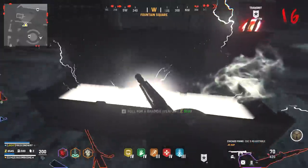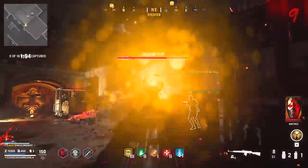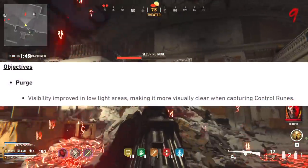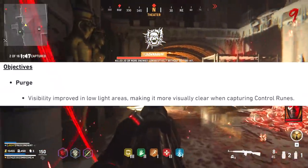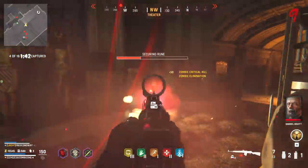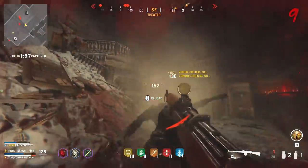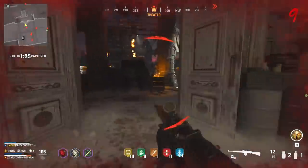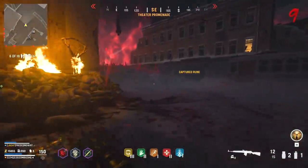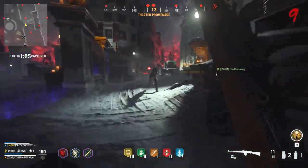Heading over to the new objective called Purge that was added within Season 1 — there were a lot of issues with it at launch. Treyarch is now trying to address some of them, saying they've improved the visibility in low-light areas, making it more visually clear when capturing control runes. Before, if you were standing in a Purge objective, you basically lost visibility of everything around you. The control room on the ground was so bright that it drowned out everything, so it seems like they lowered the brightness of those runes while you're capturing them to let you see oncoming zombies a little bit better.